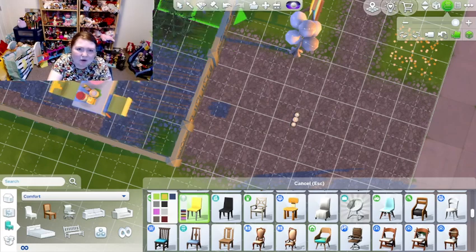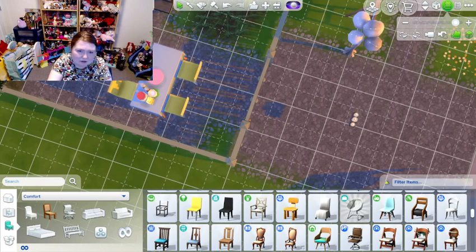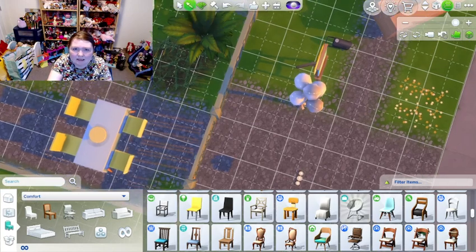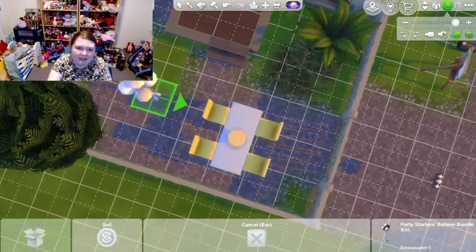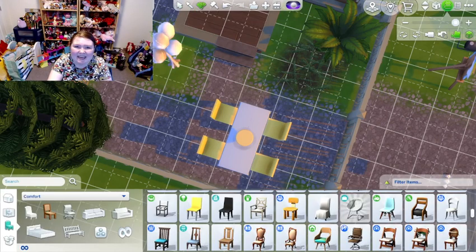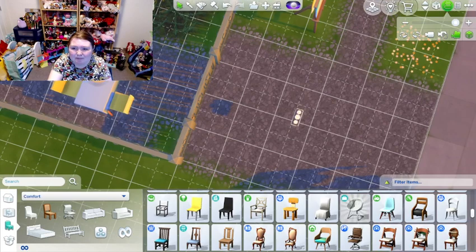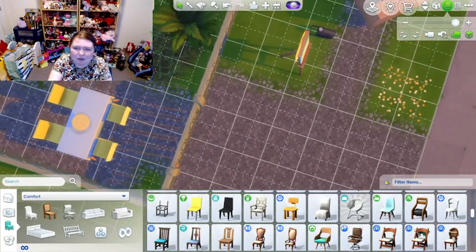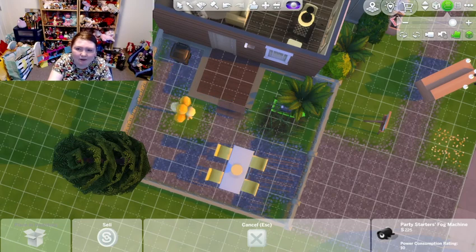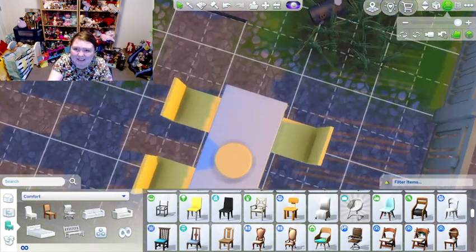I don't really care for the party treats, but I kind of want the cake stand in yellow because I'm embracing yellow today — it's very cheery. I don't need the candles. Maybe I'll hide a little fog machine in the grass.